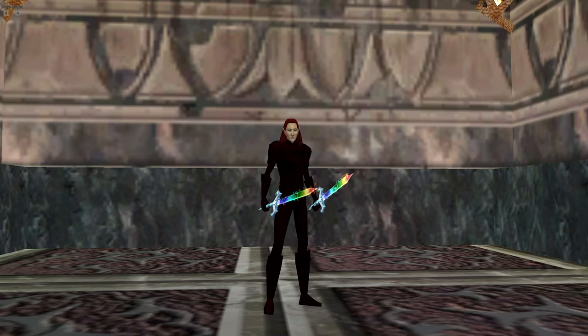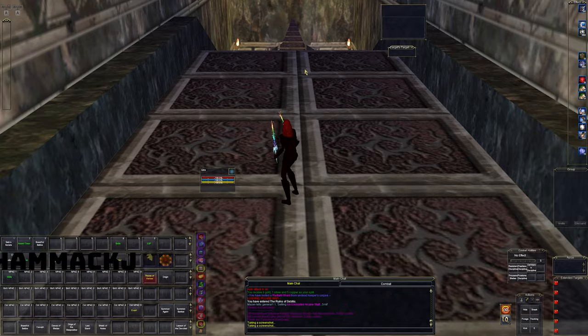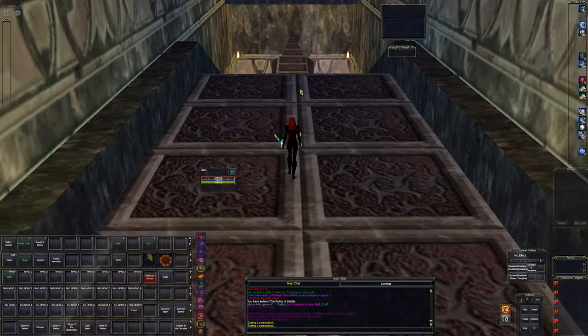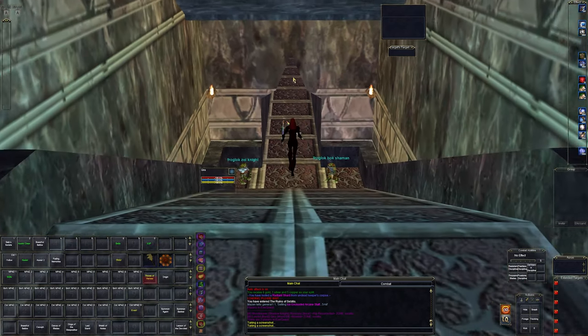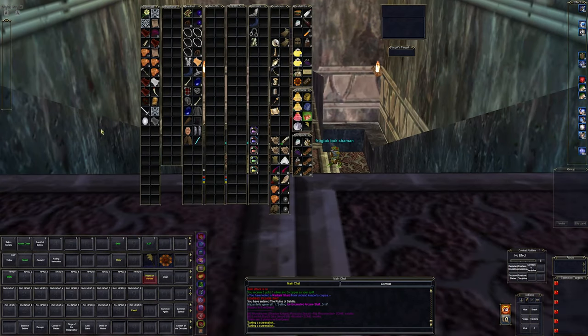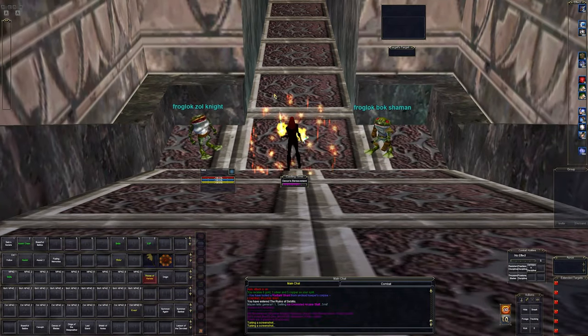Hello and welcome back to EverQuest. Today we're doing another farm video. This one is in Sybilis and this is a good spot to get natural silk among a lot of other things. My bags are kind of full at the moment but let's go ahead and show you what we need to do.